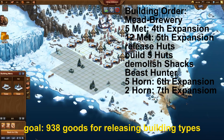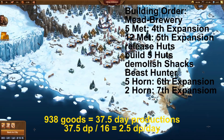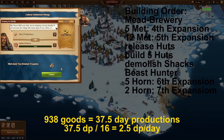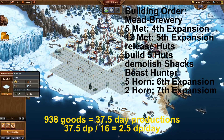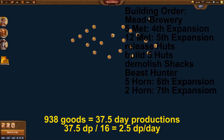One fact should be clear: 938 goods to release the buildings equals 37.5 day productions, based on 2 productions of 8 hours plus one production of 4 hours every day. Those who cannot log in that often should ignore the extra reward.